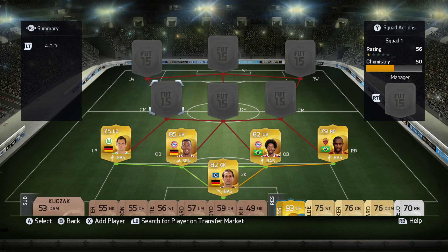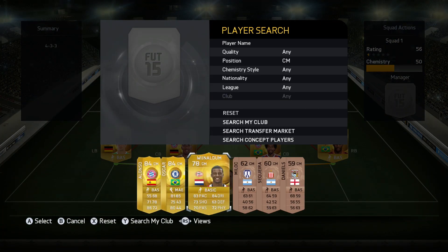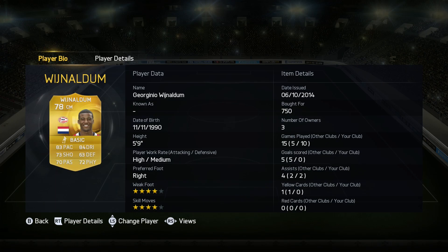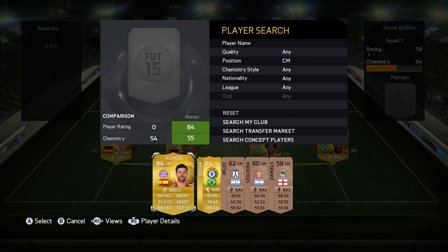We can move on to the midfield right here — we've got three centre mid positions, and it's quite a nice contrast in this midfield actually. We start off with Vinaldin — I think that's how you pronounce it — he's got 83 pace, 84 dribbling, and 73 shooting. He's a nice sort of CAM player with a higher attacking work rate and medium defensive, and he's got the four-star skill moves, which is actually quite helpful. He's also got a nice long shot.